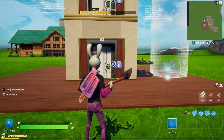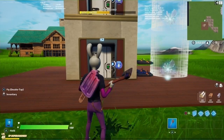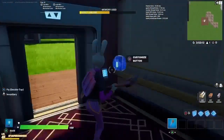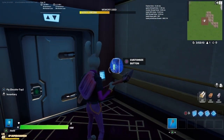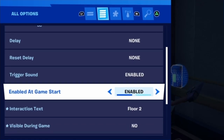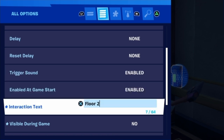I'm showing you a two-floor design, but obviously this would work with more floors if you were to set it up correctly — just keep in mind that this only works for two floors. Anyway, inside your elevator you're going to have a button that is going to take you to the second floor. Make sure you set up the settings correctly: you can trigger it an infinite amount of times, there's no delay, I turn the trigger sound on, it's enabled at game start, and I have my interaction text be floor two.